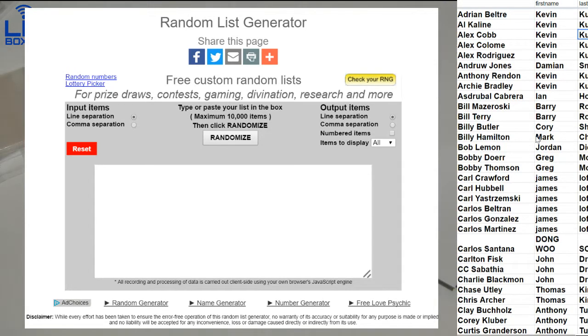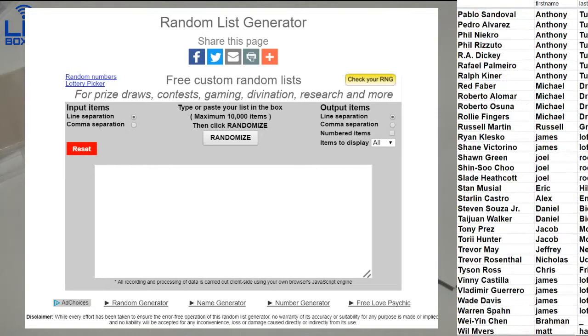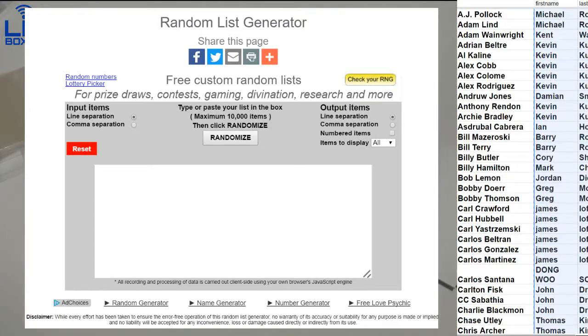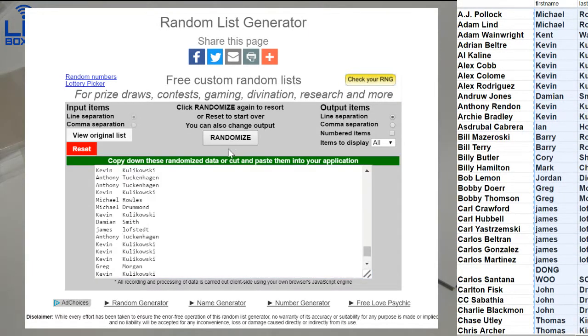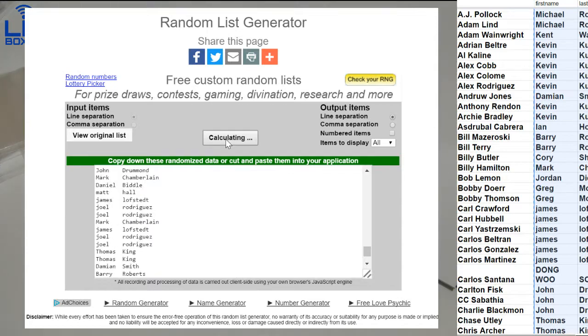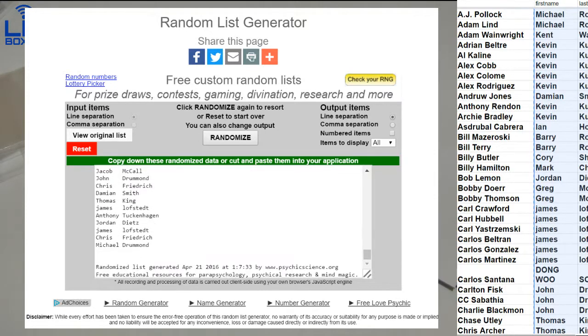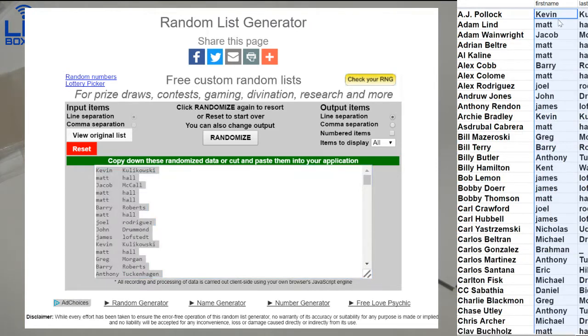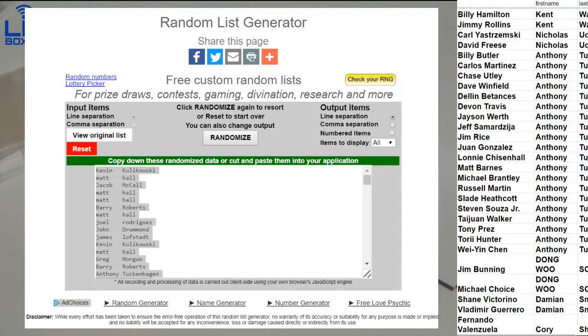Starting it off guys, these are our leftover players — we do randoms for those. Two players for just seven bucks. Good luck guys. Let's randomize and see what players you got. We got one, two, three, four, and five. Alright, there's your players. We're going to go by last name here so you can see your players quick.